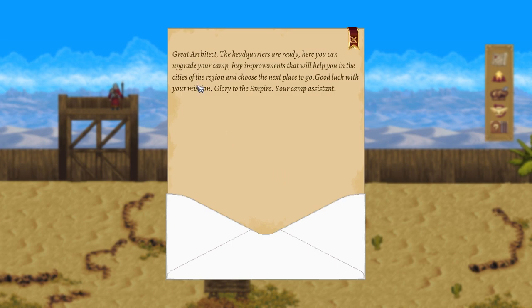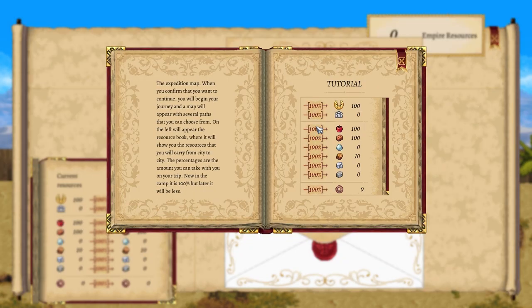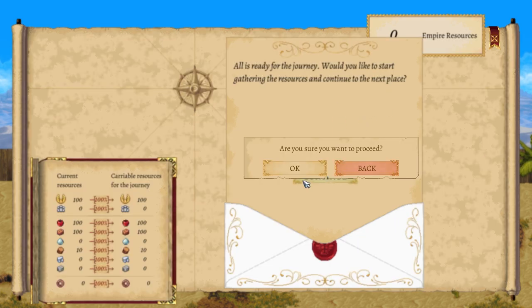Oh this is pretty cool — great architect — headquarters — you go upgrade the camp. Awesome. Apparently we're still doing a tutorial — sweet. We're going to do this one, go here, confirm that we continue. All is ready for your journey — would you like to start gathering resources? Yes.